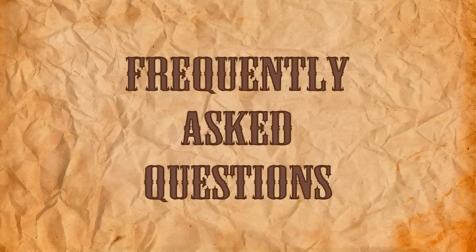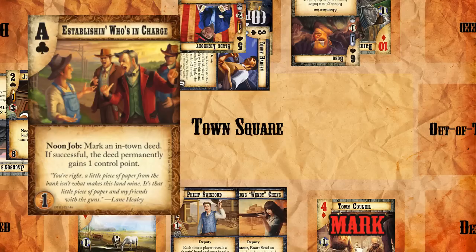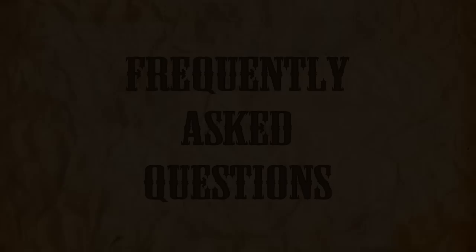We're going to look at two brief examples for these. The first example shows how there are situations in which our opponent may not be able to oppose our job. For example, if we play Establishing Who's in Charge and we mark one of our in-town deeds, if our opponent doesn't have anyone adjacent to that in-town deed — such as if everybody's on their side of the street — there's no way that they're going to be able to oppose our job, since there's no one adjacent to the mark. This is going to mean that our job is going to succeed automatically.